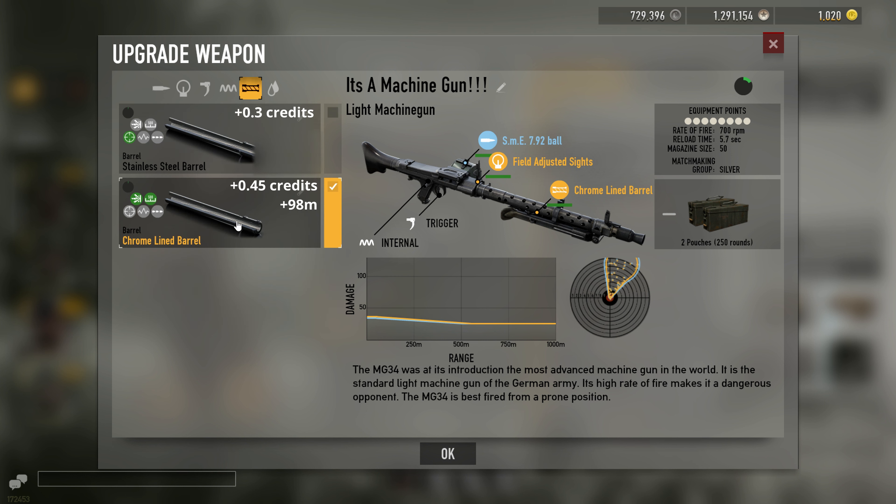I put Chromeline Barrel on there for extra range, and Chromeline Barrel also allows Anschusspatrone to 3-hit kill, which is pretty important. It's also pretty cheap, so you should always use that.